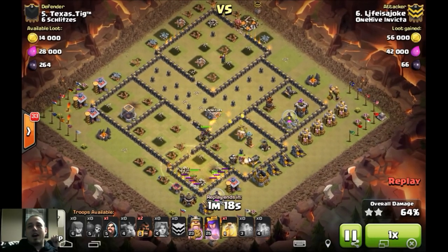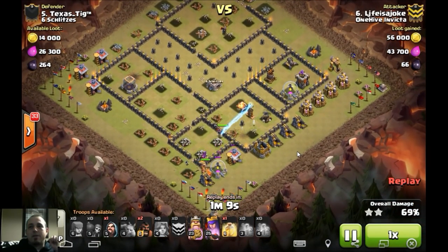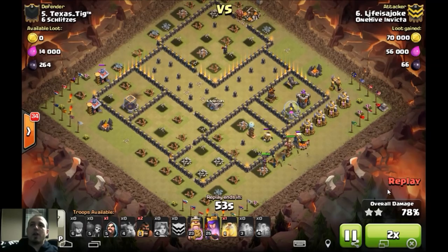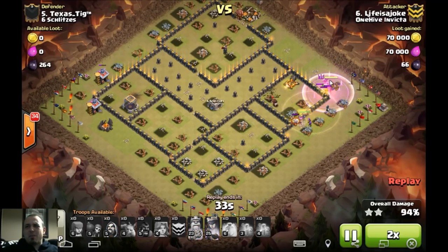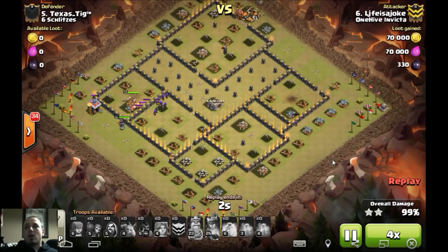Just destroying this base. These Hogs are going to pick her out. He saves the heal for the end for the Valks. Boom, there goes their fourth Lava Wall - just going to rip through all of this. Queen is still in there, he's going to have to burn that ability fairly quickly. Oh wait - walks out of range of that Tesla, no big deal. The Valk Parade continues. There goes that last heal just keeping them up as they work through that final compartment. He dropped a Wizard there - should have dropped it over on this side, but no big deal. Good job. Very creative attack. Queen gets over there just in time. Three stars in the bag for Life.